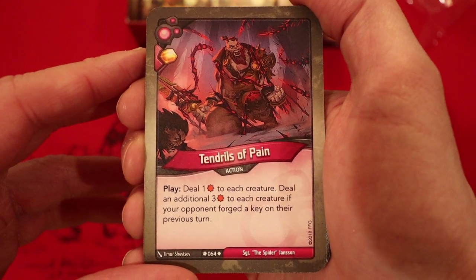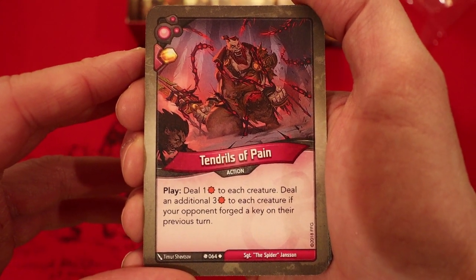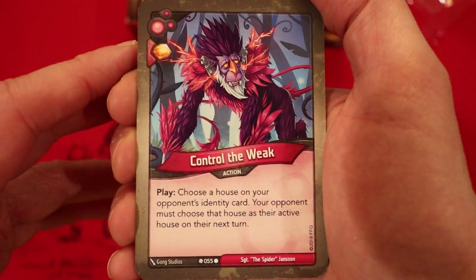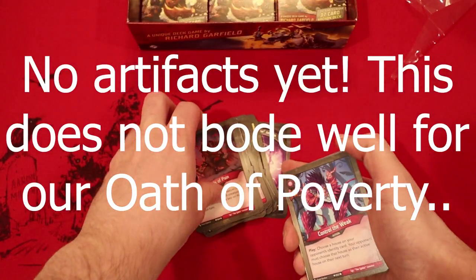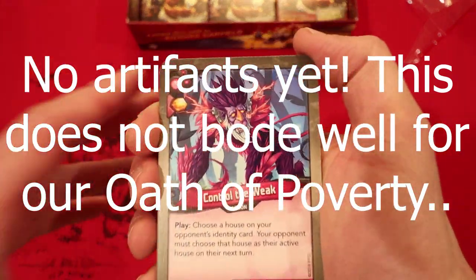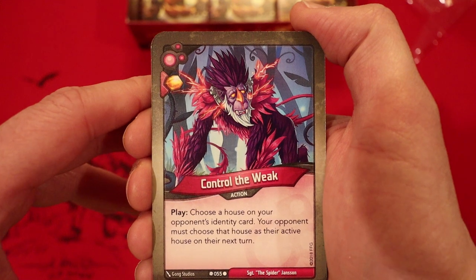Tendrils of Pain — amber whenever you play it. Deal one damage to each creature; deal an additional three damage to each creature if your opponent forged a key on their previous turn. We went into actions and we once again did not have any artifacts for the Oath of Poverty. That's gonna be real bad.